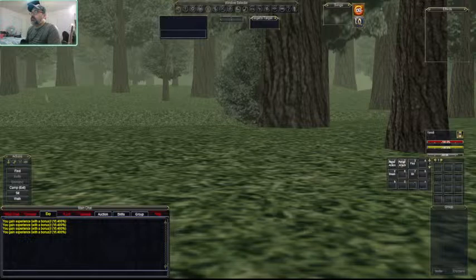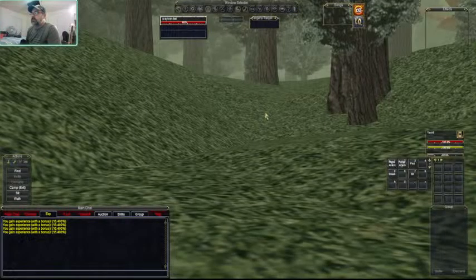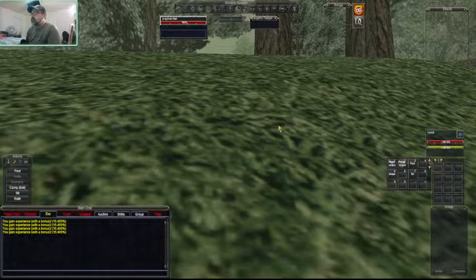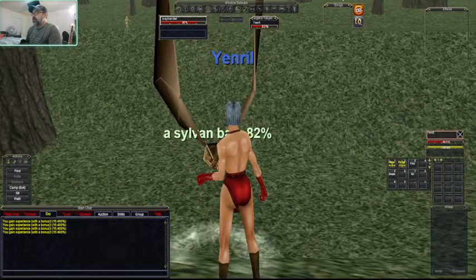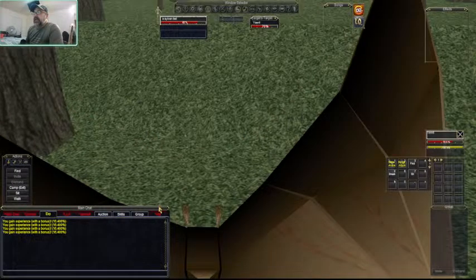Alright, so that's the basics of killing - you run around, stab stab. If you have spells, use spells. As you gain skill it will pop up in your combat window - of course I have it separated. This shows you how much damage you're doing.